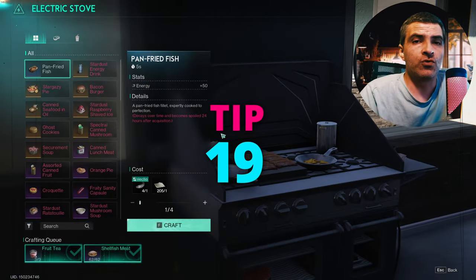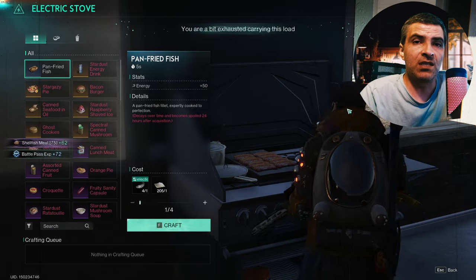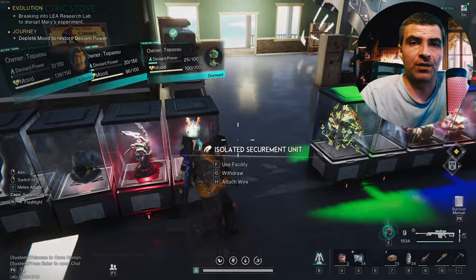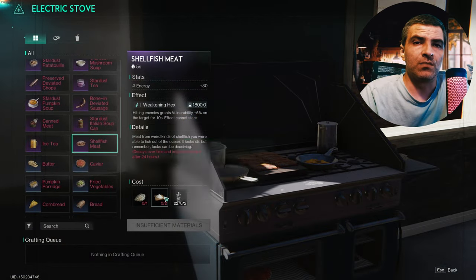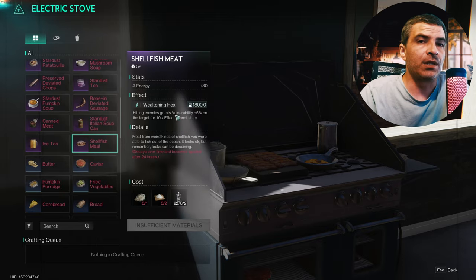You can make juicy shellfish meat with shellfish of course. That food is pretty cool and very easy to make — you need water, sugar, and one shellfish per serving. Just mine some shell rocks around the red sands. Just be aware it degrades pretty quickly.